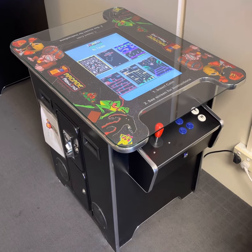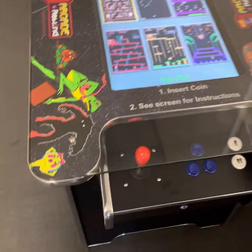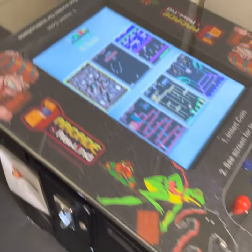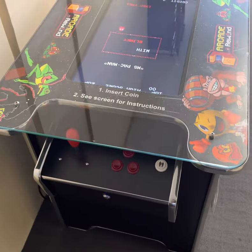Hey guys, it's Arcade Rewind, just giving you a quick walkthrough of our 60-game machine. Player 1 is this end with the buttons for player 1 and player 2. Scrolling round, you can see player 2 is this end.